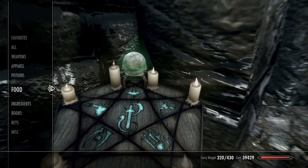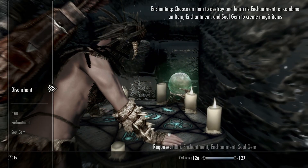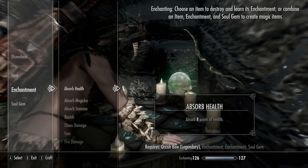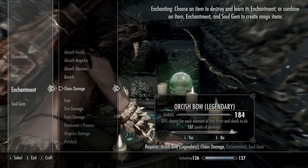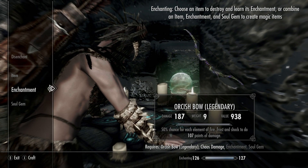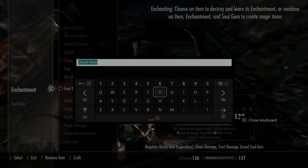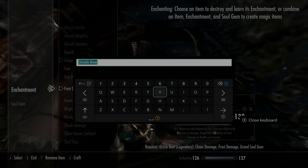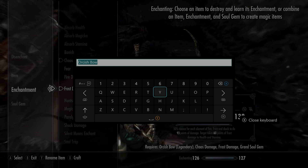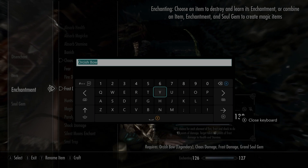I took the liberty of pre-crafting an Orcish bow and upgrading it. Right down to that chaos damage — look what we're doing: 107 points each. In addition, you can also put frost on there. It does drop the other three elements a little bit when you add frost — 107 down to 93 — but it's well worth doing that to get that extra 60 points of frost damage.